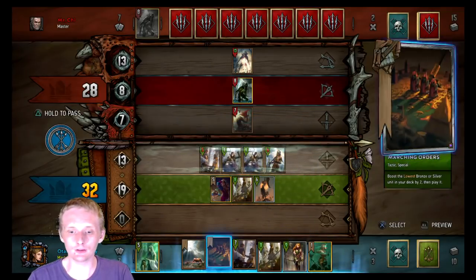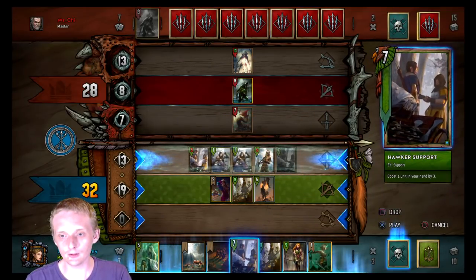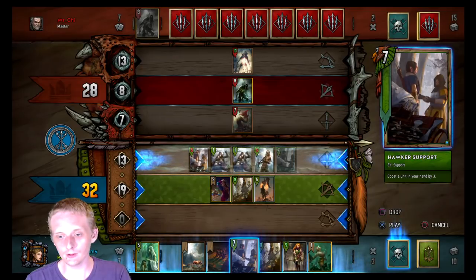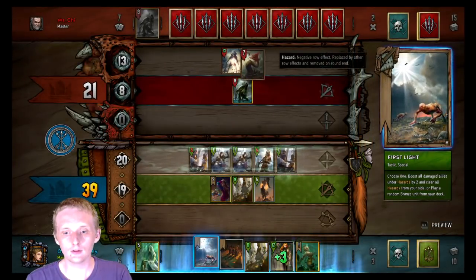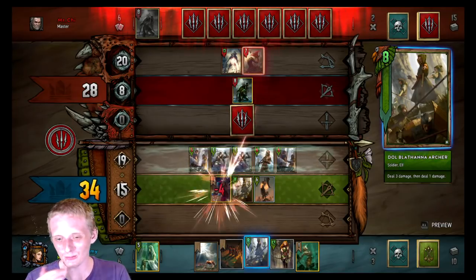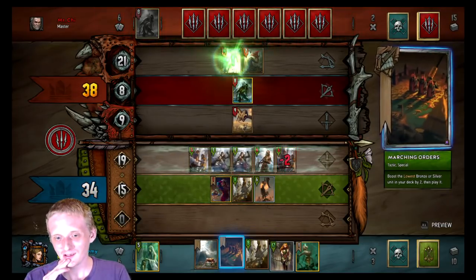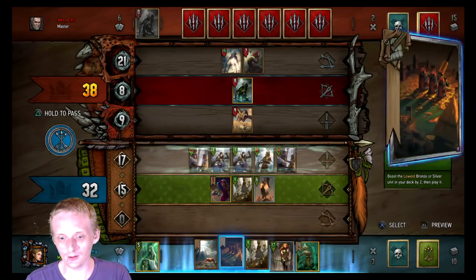Rack of Spore — I can deal with that much easier than anything else. So we're going to play Hawker Support here, bump up this Aelirenn again. They hit that — that sucks, because I was planning on that weather hitting it. So we went to Clear Skies and I got a better buff.